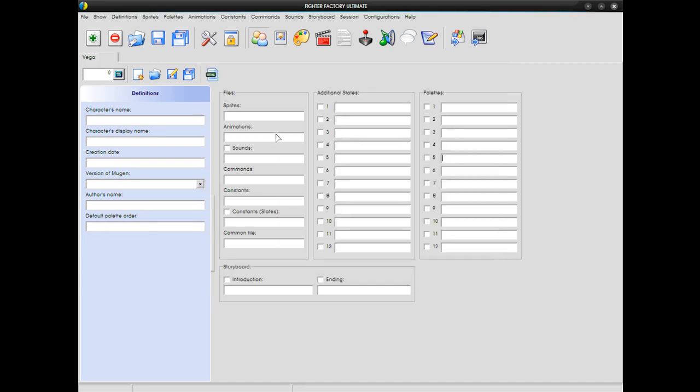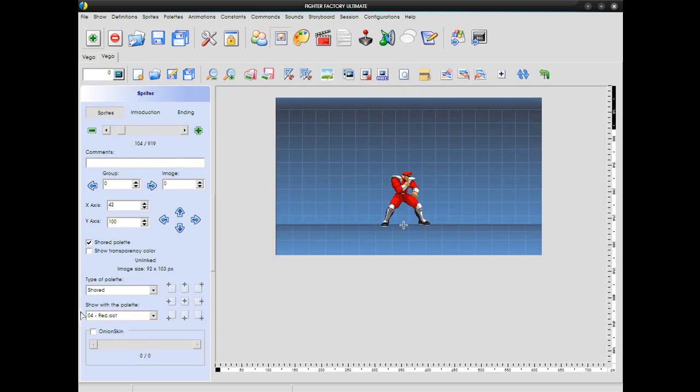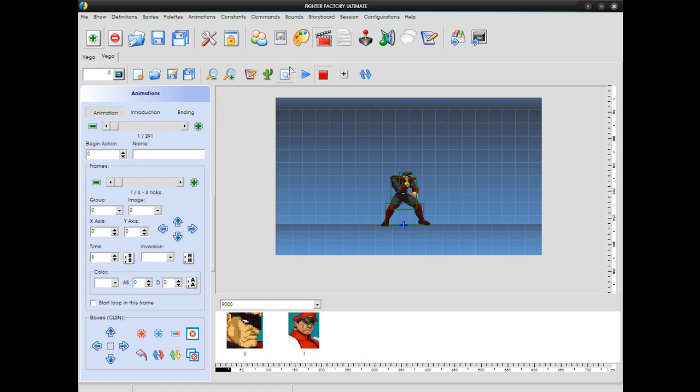But anyways, reopen your character, and then this time go to your sprite button, press the sprite button, then come down here where it says 'show with the palette colon.' Then find the palette that you just made — I made this earlier — and then once you click it, you can now go through your sprites and see the sprites in the palette that you just made. And here you can make a gif. In this case he's the infamous stance of Bison, or Bison in America, Vega everywhere else.